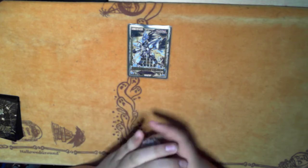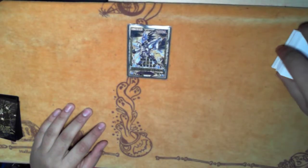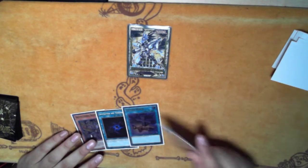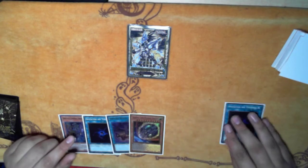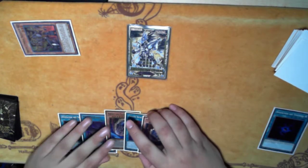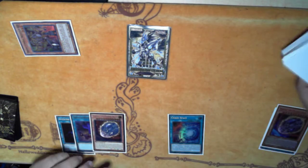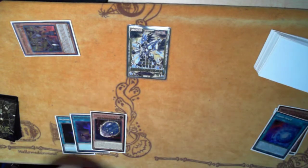Let me get into this. I'll shuffle quick, save cut half, and let's go. Opening hand: Skeleton, Allure, Foolish, Nibiru, and Allure. It's quite obvious we're going to start with Allure into Space, banish the Skeleton, then keep drawing — but we don't have Darks, so pitch Nibiru, add Black, special summon.